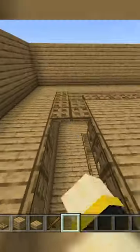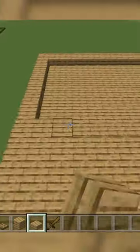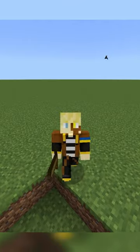In these gaps place trapdoors, because mobs see them as full blocks and will walk over them. Cover it all to put it in darkness, slab off the top, and eventually they'll drop down so you can hit them and collect the drops. Like and follow for more builds.